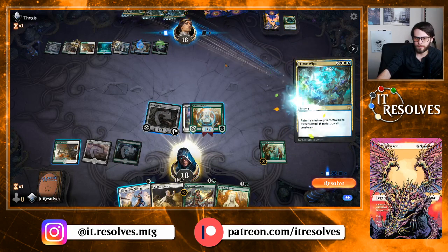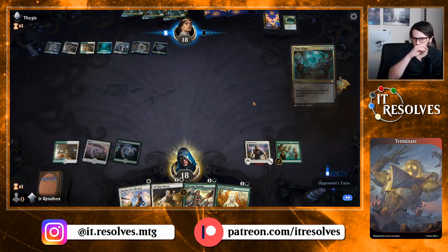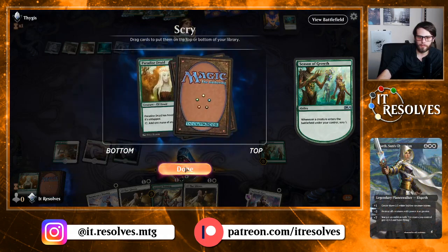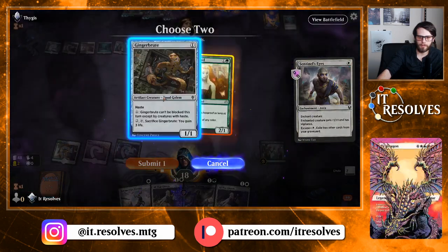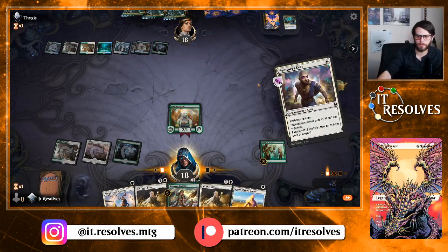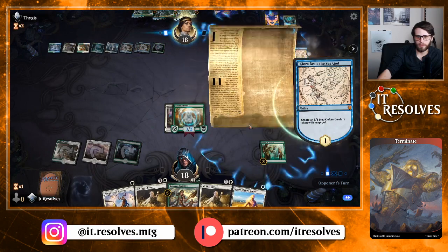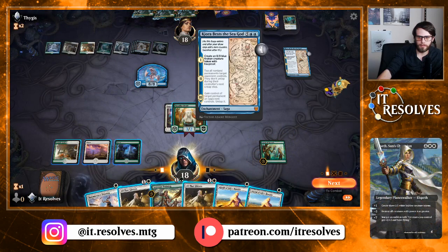Yeah, that gets us. We do have the follow-up Paradise Druid, which is nice. So let's get that out there. We'll go ahead and put Sentinel's Eyes on it, exiling those two, drawing a card. Good that we drew a creature there, in case for whatever reason they've got another Time Wipe. Kiora Bests the Sea God — certainly a good one.